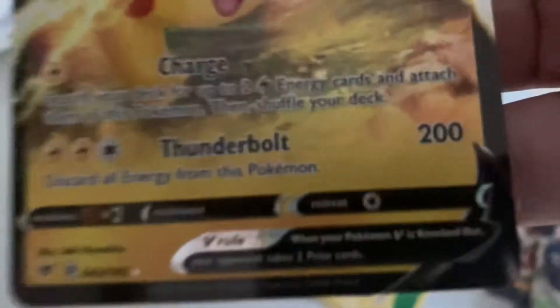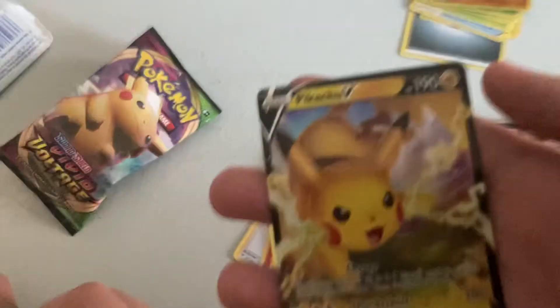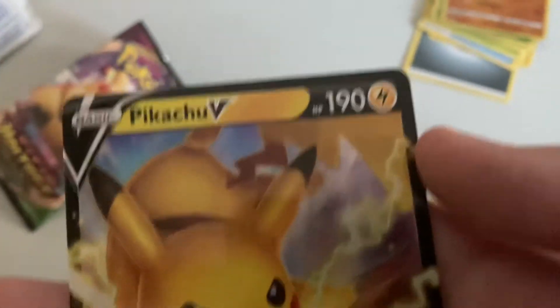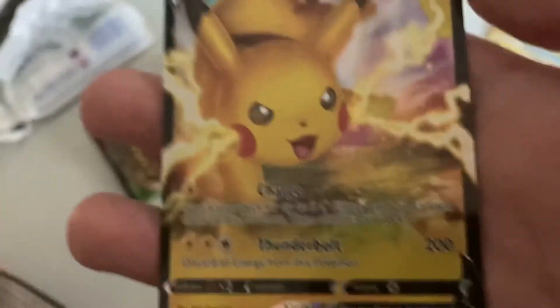Pikachu! Pikachu V! Whoa, 200 thunderbolt? This is the Ash Pikachu. Here's the code — because it does 200. Oh no, we don't show that. It has 190 HP and Thunderbolt is 200. This is literally the Ash's Pikachu!